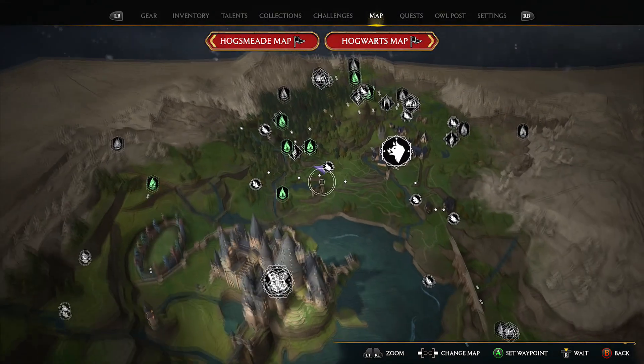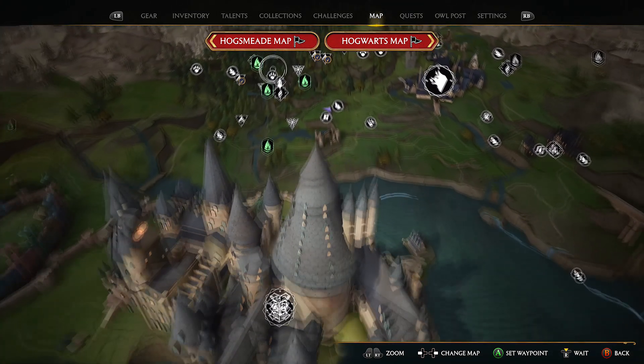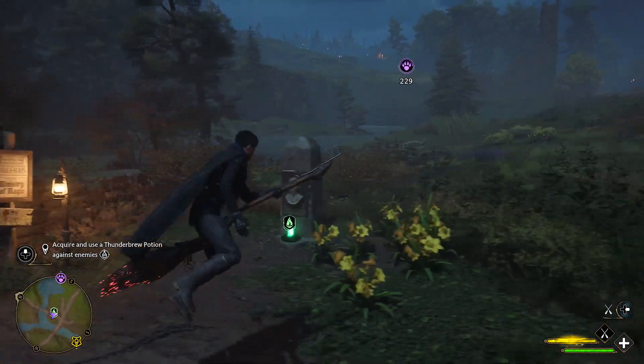Step one: you want to actually be able to capture and tame the little beasts. If you haven't done the mission yet where you get the bag, you're gonna have to keep playing until you reach it. Once you have, teleport to this flame right here — it's right above Hogwarts — and then make your way to this den and fly over to it.